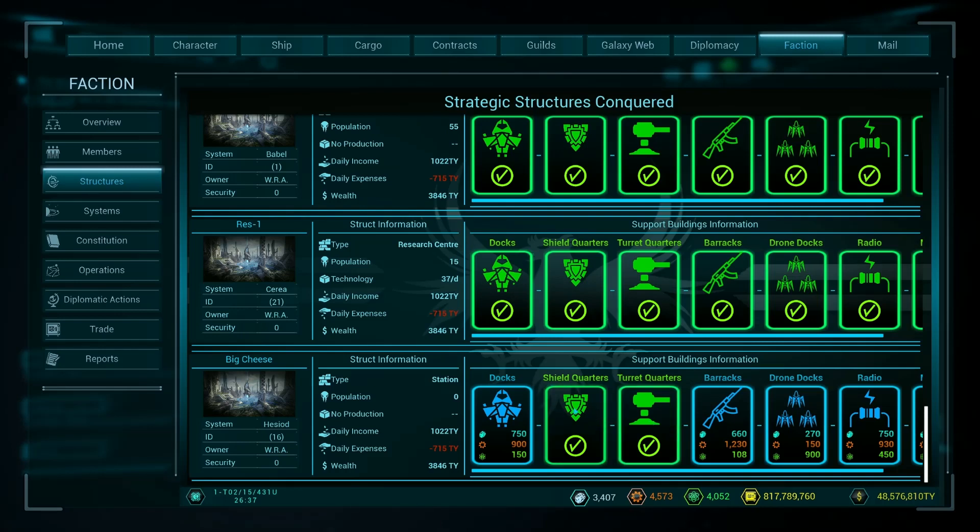So we started with the shield quarters - that's going to protect our actual station. We put some gun turrets there to actually defend it. We'll put docks there so that we get some ships coming out. All the time this is using these resources here. I'm going to put in drone docks and then we'll start getting to the point where things are getting not only expensive but we're starting to get towards the end of our resources.